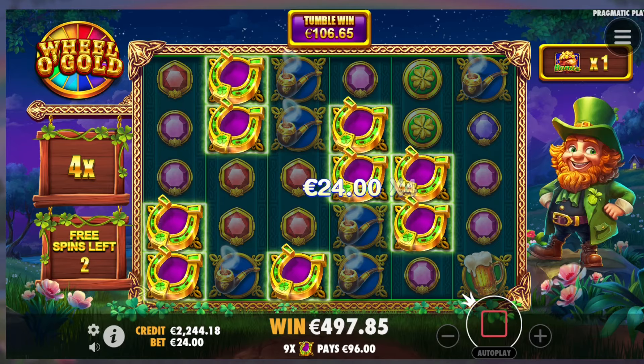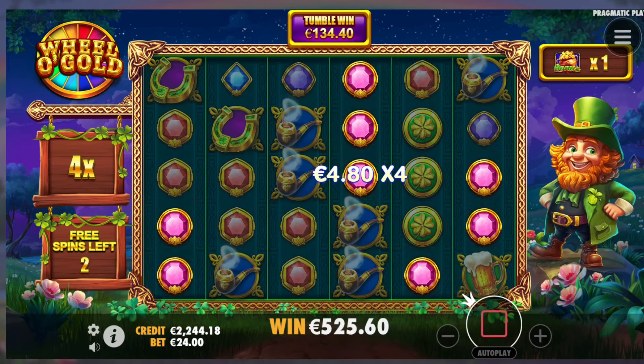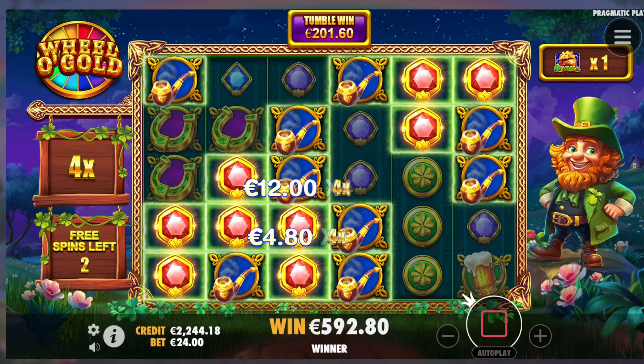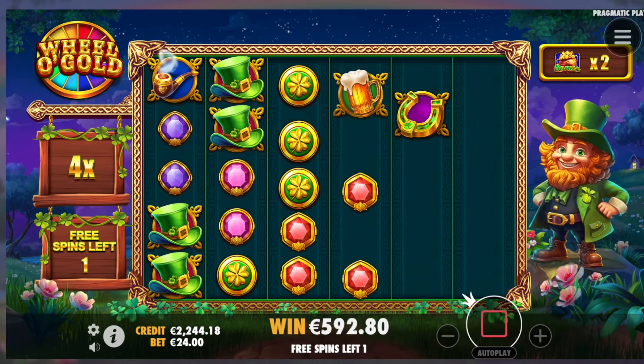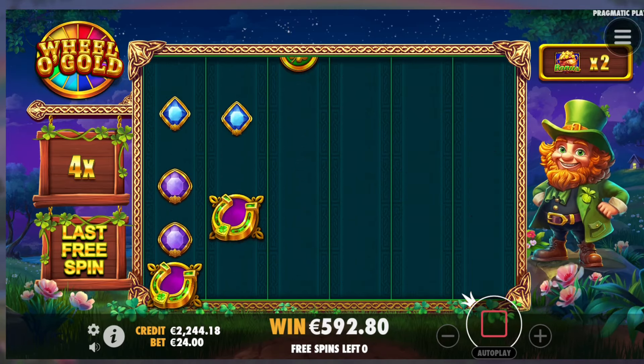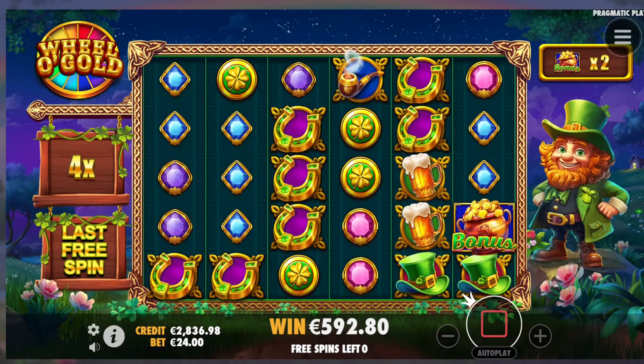You don't have to get them in one spin, it just counts them up. 115 euro, red or purple. Beautiful, red one now, 1 gem. Got that as well, 201 euro tumble. The multiplier can go up fast, 2 more bonus symbols. Last spin, I need 2 of them. That's only 1. 592 euro, that was a pretty bad one.